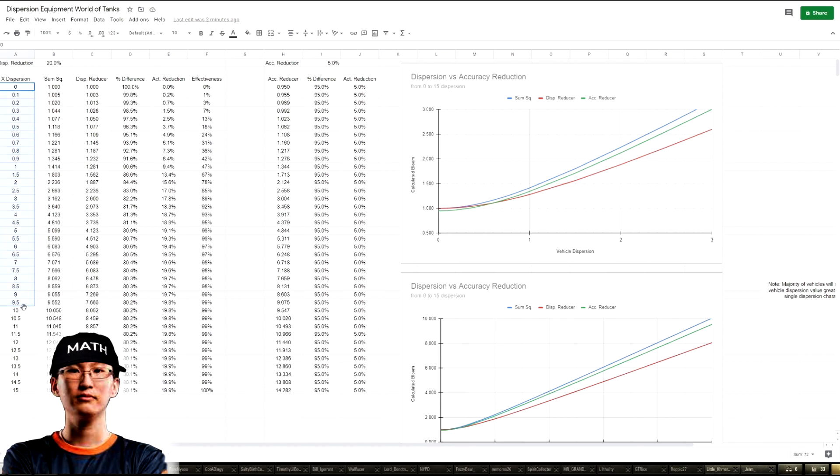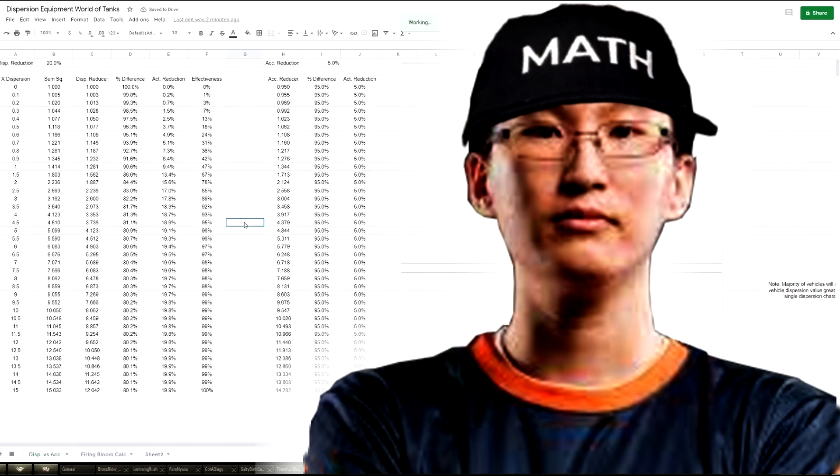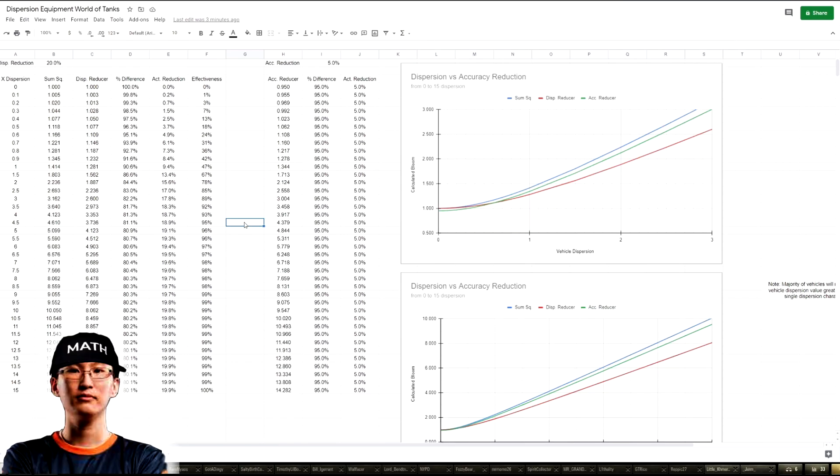If you want to try this experiment: play a 4005 or a tank with really bad gun dispersion. First, slowly drag your turret around trying to keep the dispersion under control. Then do another attempt where you immediately snap to where you want to go. You'll notice the dispersion jumps up in size to the point where you now have to re-aim.